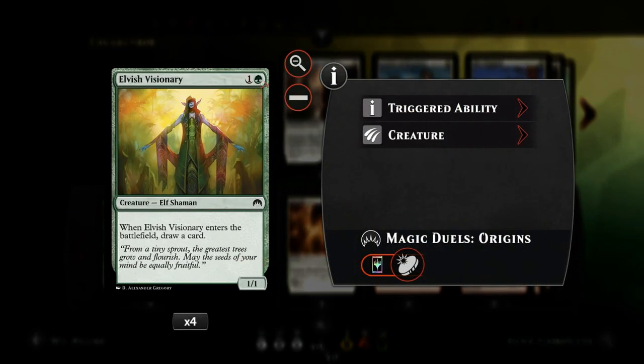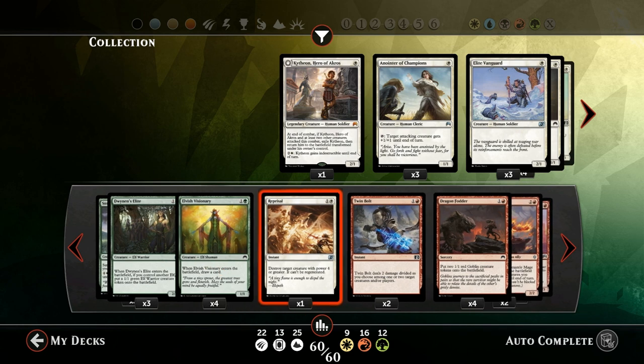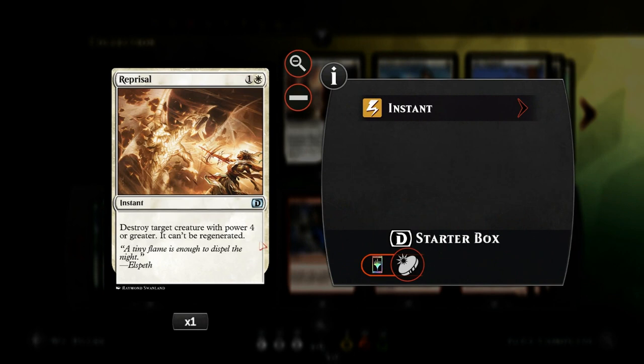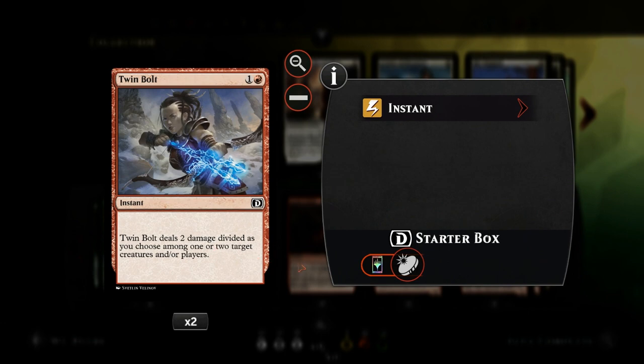Elvish Visionary is two mana for a 1/1 that draws us a card when she enters the battlefield, so just keeps the cards flowing while still putting a body into play, which is relevant for cards like Dwinnan's Elite. For removal we have one copy of Reprisal to deal with large things, and two copies of Twinbolt, which is a pretty important card in the tokens deck — it can efficiently deal with enemy tokens, clear up to two 1/1 tokens, and can also go upstairs if you're playing against a control deck.